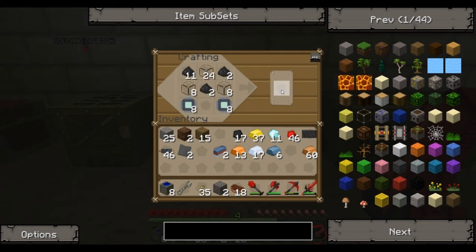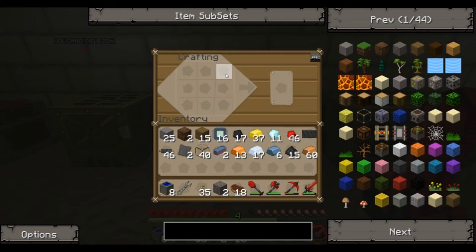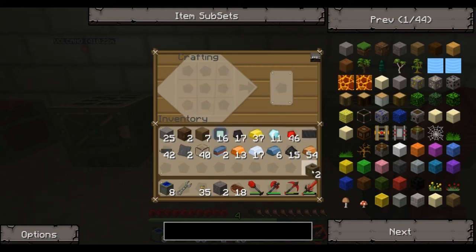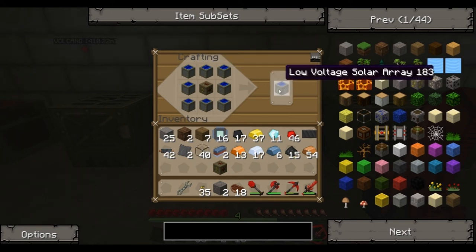I'm going to make eight of those straight away, because with eight solar panels you can make a low voltage solar array. But in order to do that, first we need to make a low voltage transformer. For that, you get copper along the middle, wooden planks in the corners, and copper cables for the top and bottom. I'm going to make two of those. Then you take the low voltage transformer and put your eight solar panels around it to make a low voltage solar array.